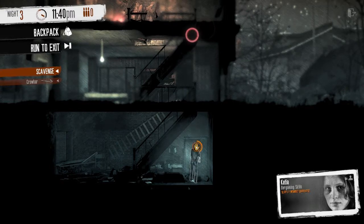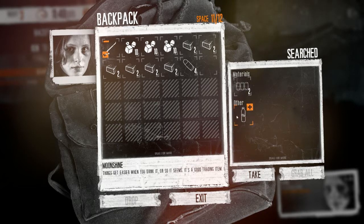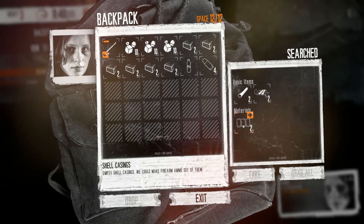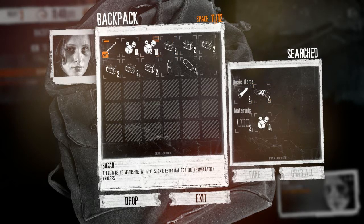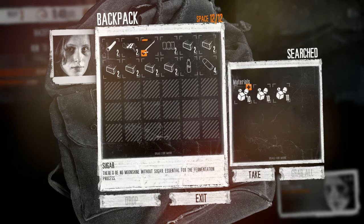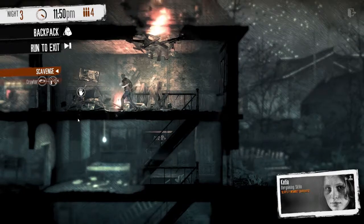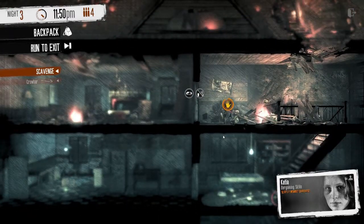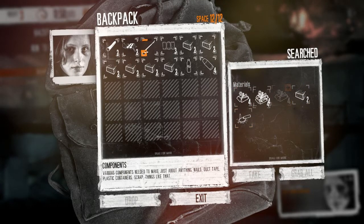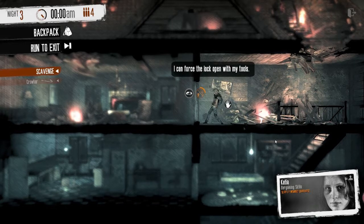We got some ammunition — four of them — moonshine, which is a good trading item, shell casings, and a cigarette. Lots of good trading items. Let's get rid of this sugar; I can just right-click on that — look at that, that's been annoying people. We'll go upstairs — that whole door was locked off. We're not getting any components and I'm going to need components.